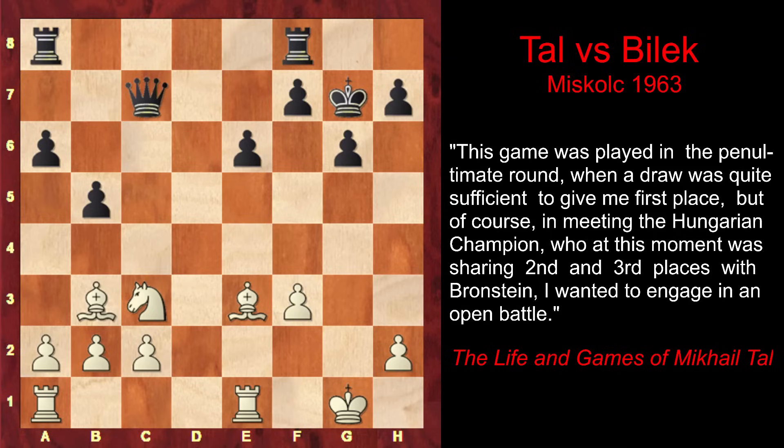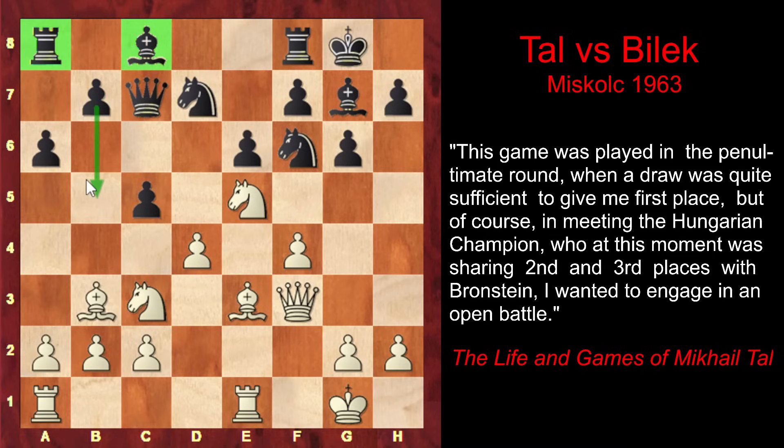So instead of b5, black decided to capture on d4, eliminating white's central pawn. However, that was a mistake, because before black exchanged on d4, white's dark-squared bishop was bad — it was restricted by its own pawns. After the exchange, the activity of the bishop increases, and this exchange lets Tal begin his magic.